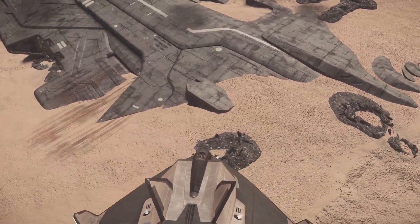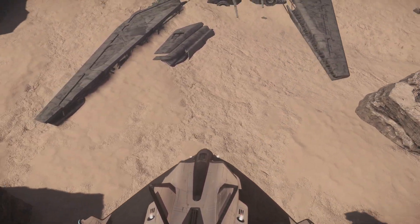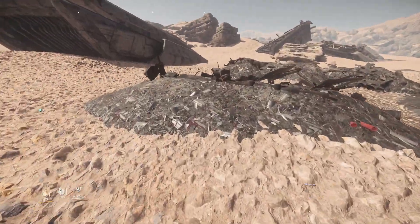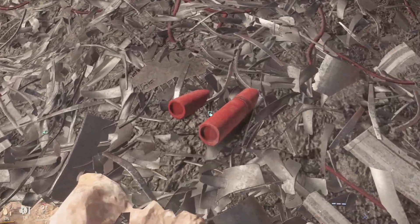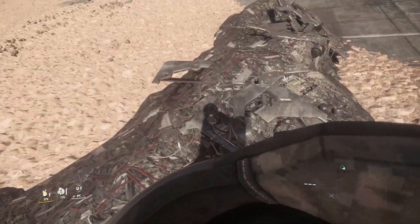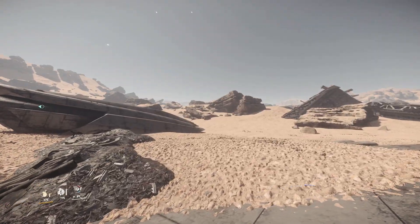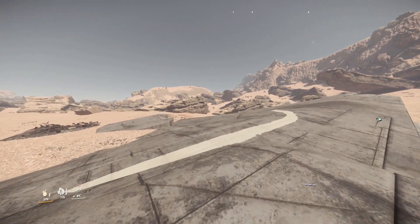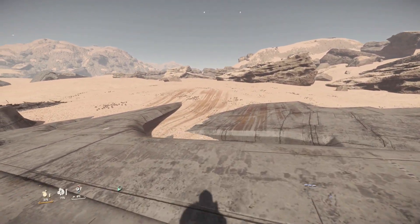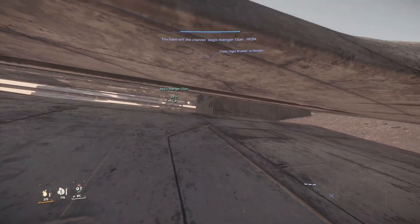Hello folks, it's K9, and today I am at one of my favorite locations in the 'verse — the Javelin wreck site on Daymar. Let's go exploring. As you can see, this is a large patch of land filled with wreckage of this ship. This is one of the oldest known wreck sites in the game, and I think this is the biggest out of them all because it's a freaking Javelin. There is also some lore behind this site, and I will explain that later in the video.